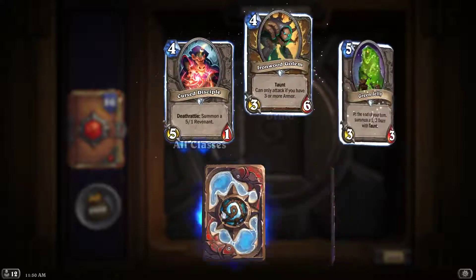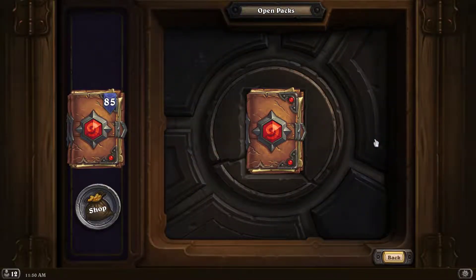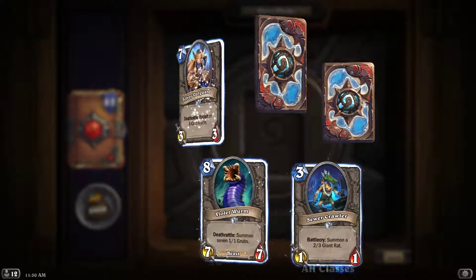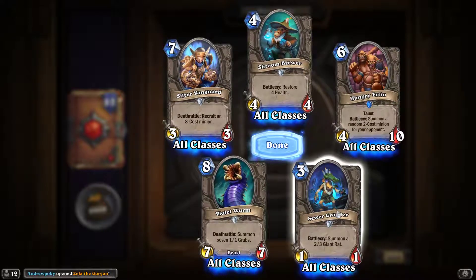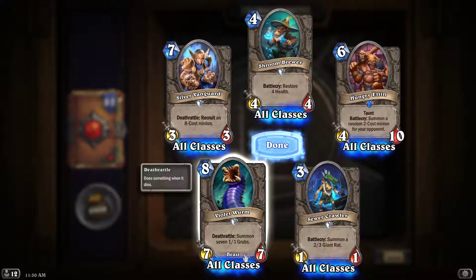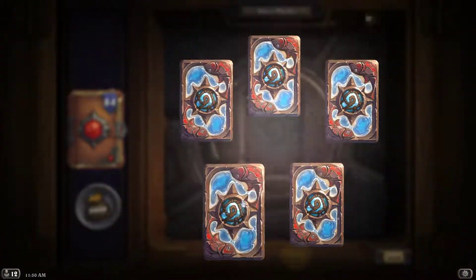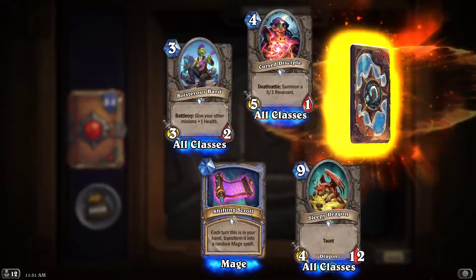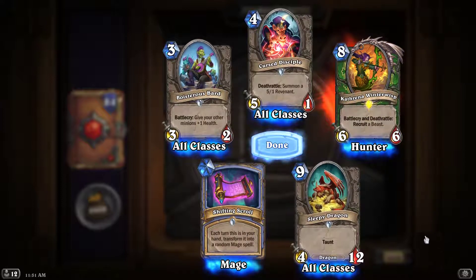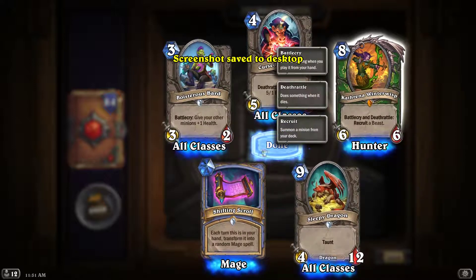We're getting some duplicates now — that's fine, dust is a premium right now with a lot of crafting to do. Once I get lucky and get all the stuff I need... two of those, that's kind of cool. I'm gonna mess around with that — I think it'd be kind of a cool card for hunter or druid. Oh, another legendary — number two! Come on, give me something druid-ish.